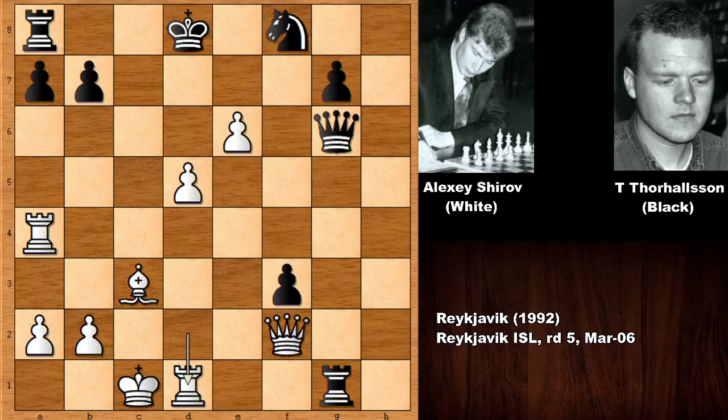But Thorhallsson played rook to g2 — and what now? So if something like queen to e3, that would be a terrible move because of queen to c2, checkmate. But Alexei Shirov played queen to h4.